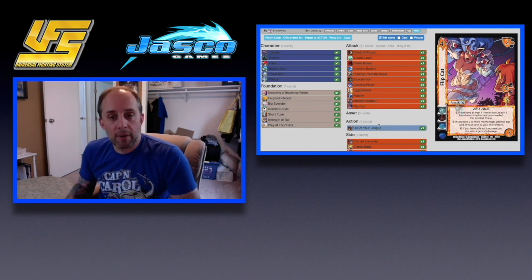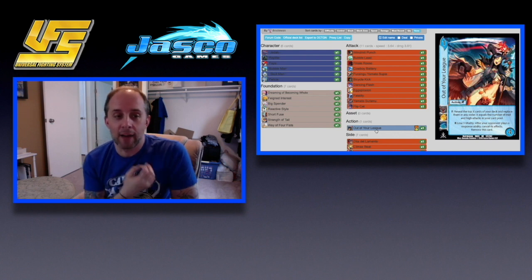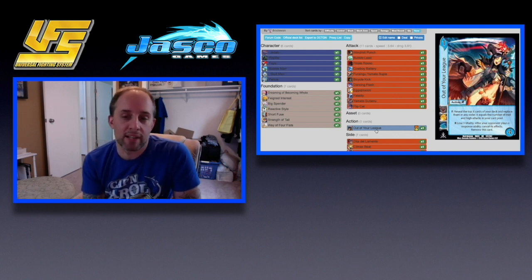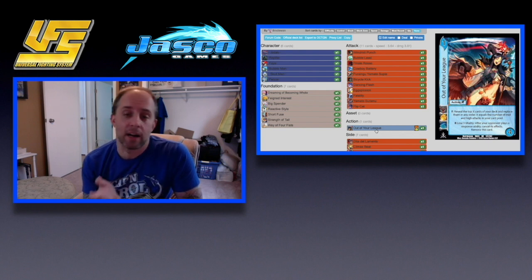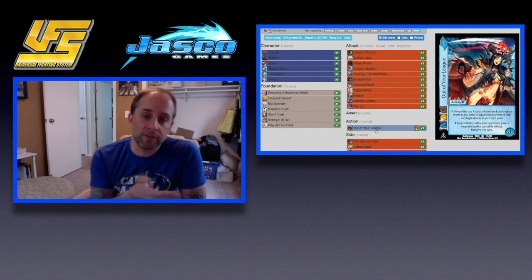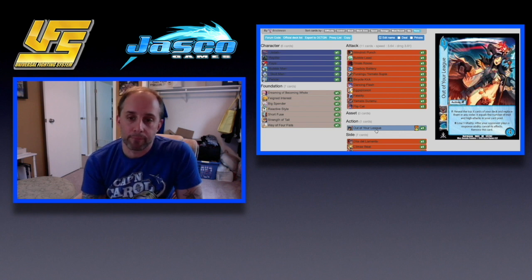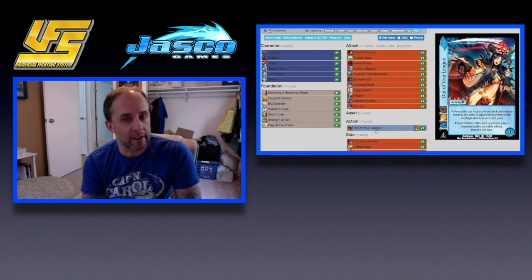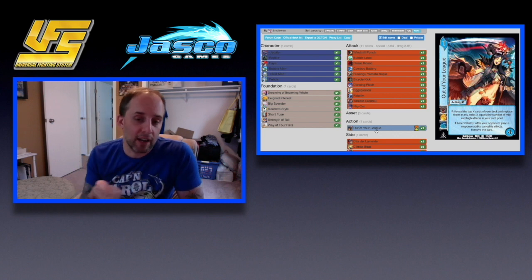Now for actions, we have Out of Your League. Looking through UFS Ultra, really the only card outside of Short Fuse that would protect your momentum or your multiples from Prepare to Fight is Out of Your League. You can use Short Fuse if it's an off-zone block, but Out of Your League will protect them better because it's coming straight from your hand. There's not a lot of R hate in standard right now, but this says if your opponent tries to use Prepare to Fight, you say no.